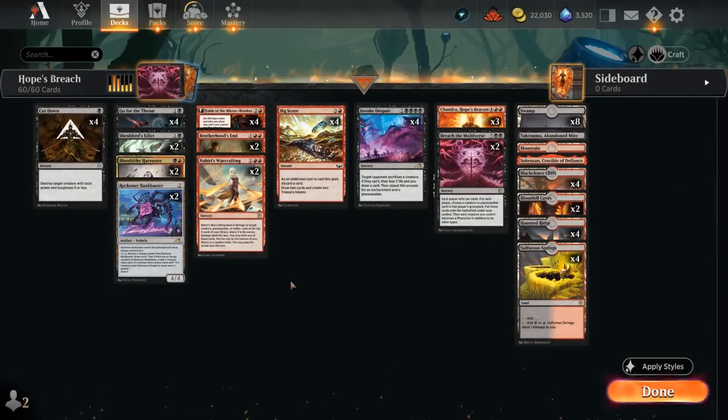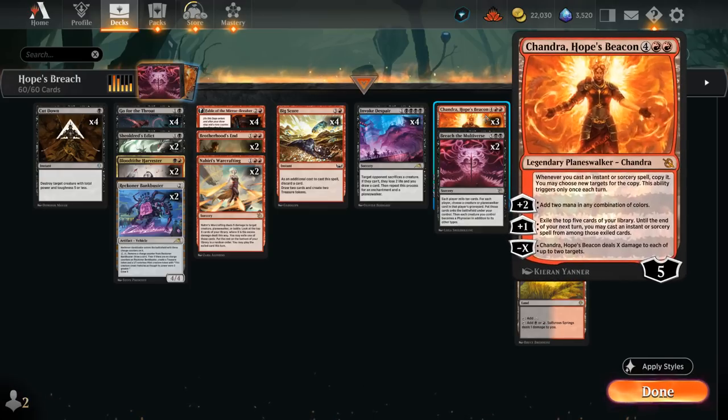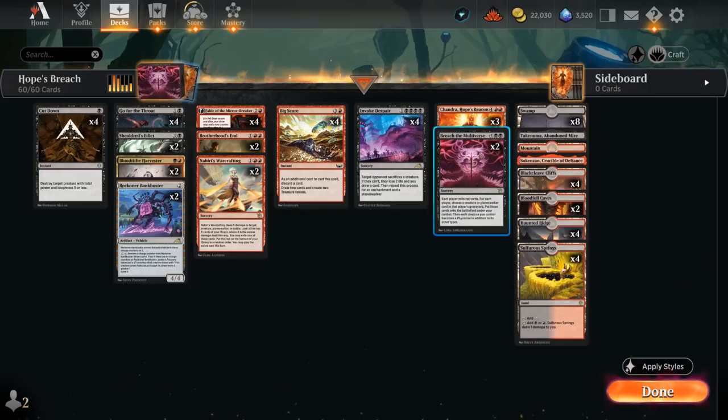Hello and welcome to another Standard Games video. Today we're taking a look at a red-black midrange deck featuring a couple of new cards from March of the Machine, namely Chandra, Hope's Beacon alongside Breach the Multiverse.